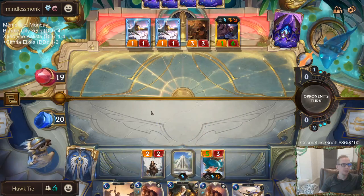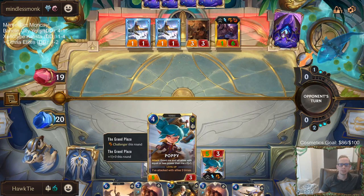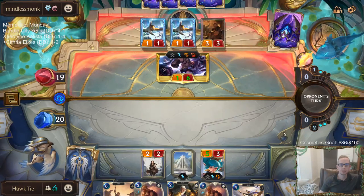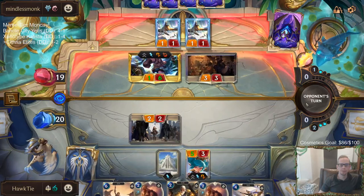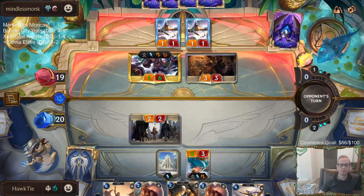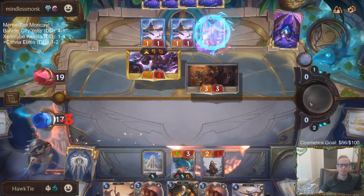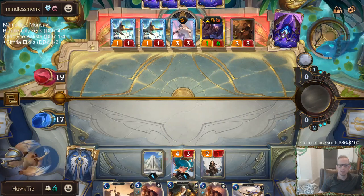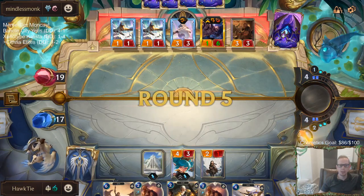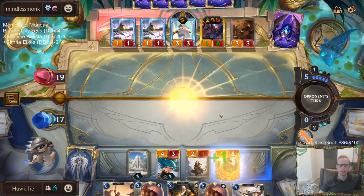I did not know that Tiana used to be an elite. I should have played the Swift Wing Flight here, because Swift Wing Flight has the challenger anyway, and then play Poppy next round. Never mind, alright, it worked out.